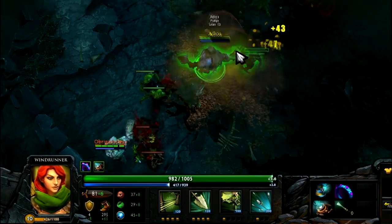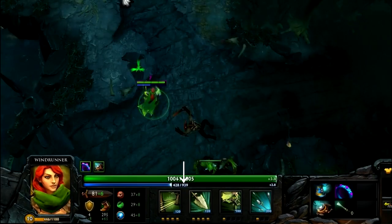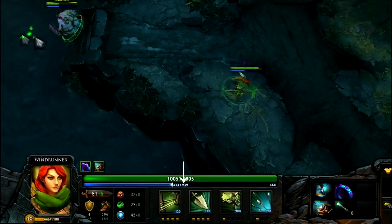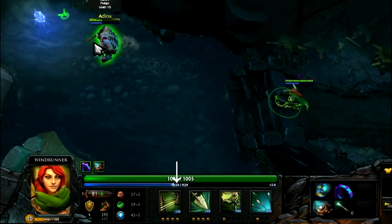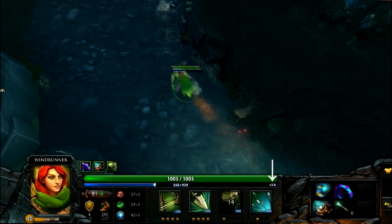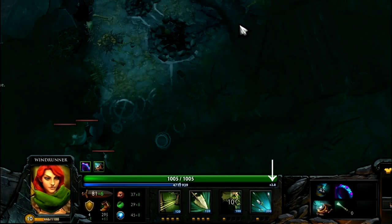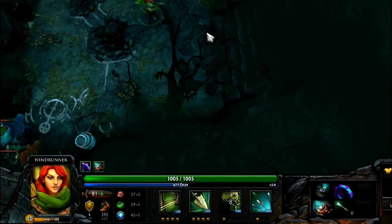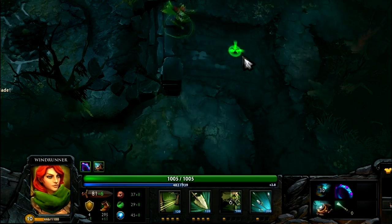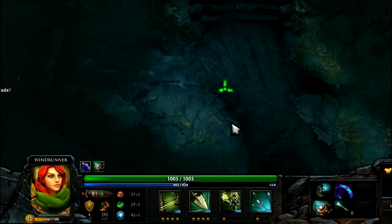Down below under the health bar you can see your mana. Mana is a number just like your health. The second number shows your maximum amount of mana and the first one shows your mana at any given moment. The number at the end of the mana bar shows your mana regeneration — how fast your mana is generating. Your mana is used for casting abilities or using some items, which is why you always want more mana with a bigger amount of regeneration.